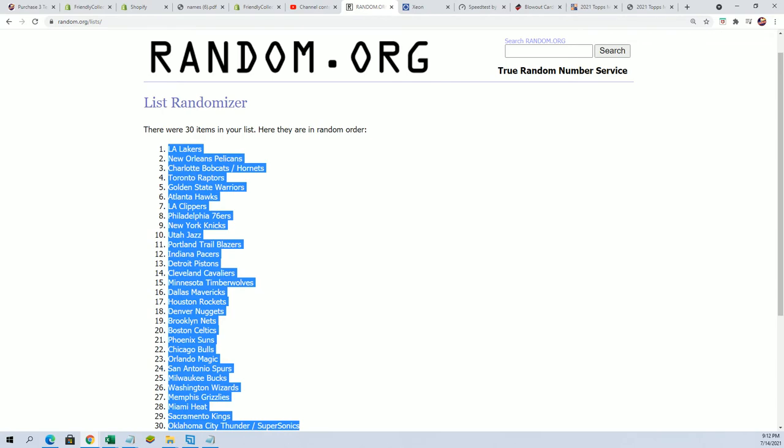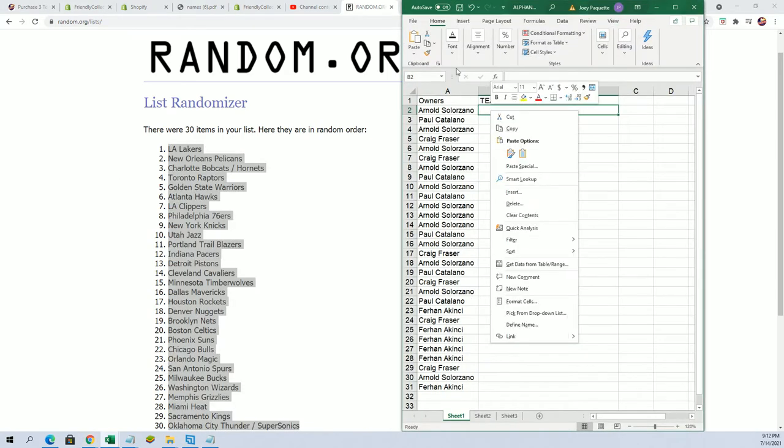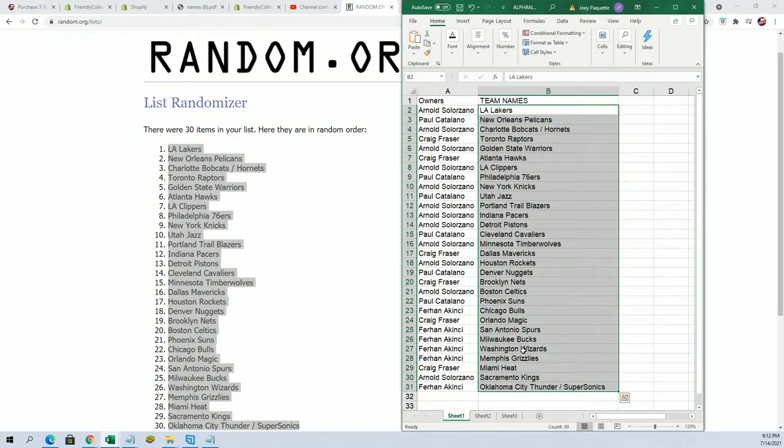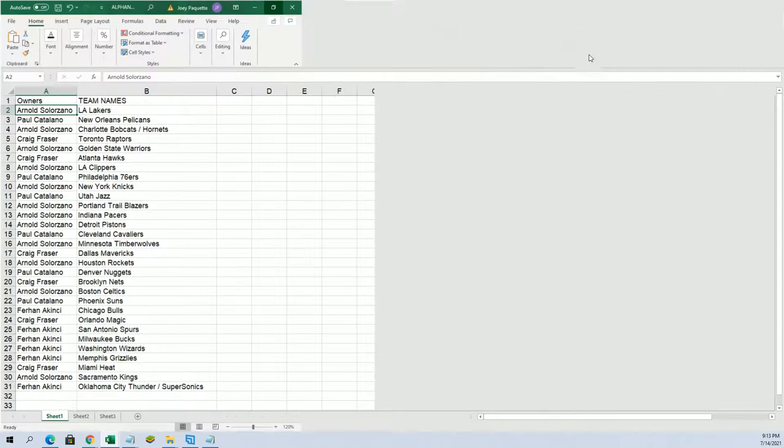The seventh random is finished and wishing everybody the very best. Now you can see your team in the break. Sacramento Kings are old. Minnesota Timberwolves — now that's a good team to have. Golden State Warriors. Hornets and Bobcats. Pelicans for Paul C. Lakers are going to be good in this.